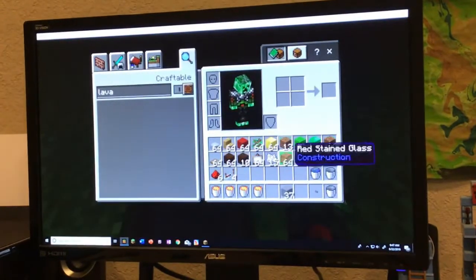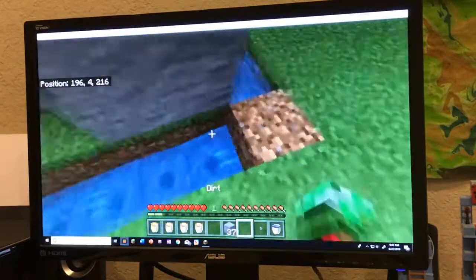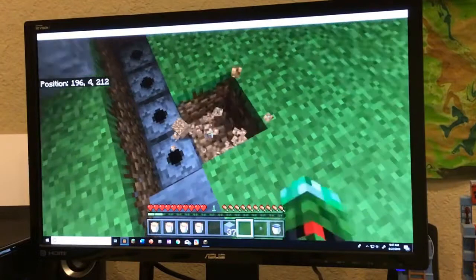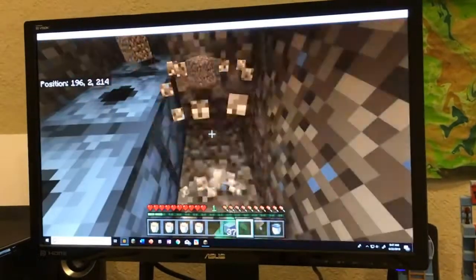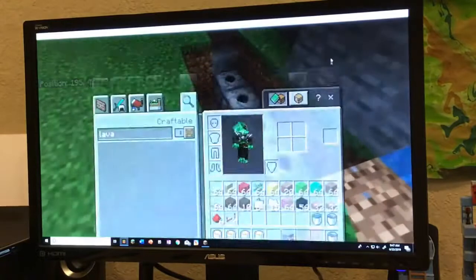So now, just take one of the pieces of dirt that you got — take one piece of dirt — and block this off so that your redstone does not get messed up. Now what we're going to be doing: we're going to be digging out the blocks next to our dispensers, like this.